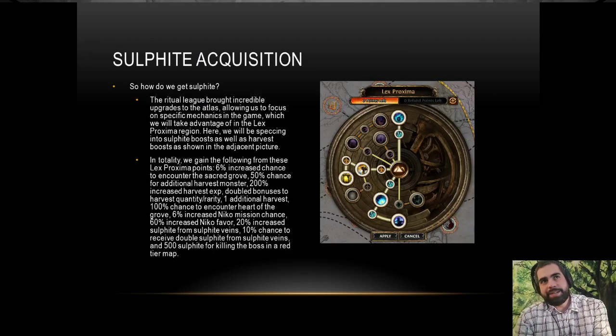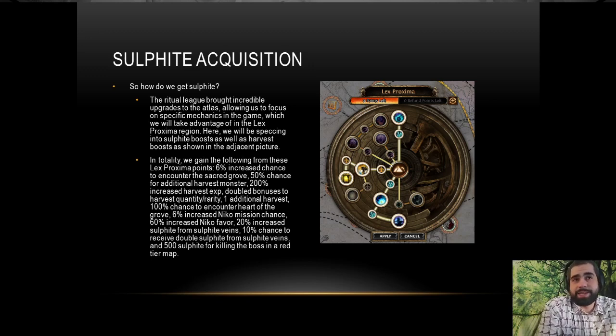Let's talk about how we get sulfite. The Atlas is pretty cool — they gave us passive points to increase the amount of sulfite. In the Lex Proxima region, where Park map is located, we get a harvest boost and a 10% chance for sulfite veins to give double sulfite. So when you run into a map and see the little sulfite on the ground, you click it and there's a 10% chance the amount you get will be doubled. We also have watchstones — they give increased percent chance for double sulfite.